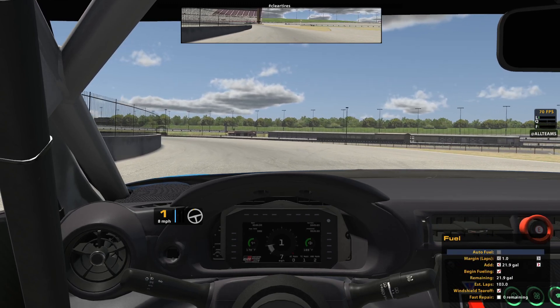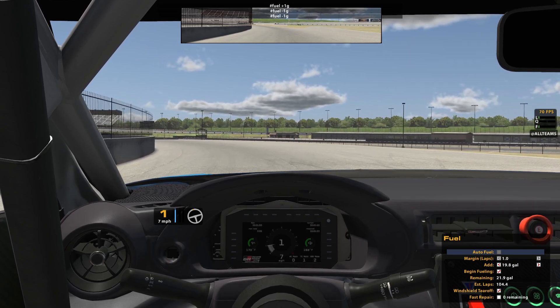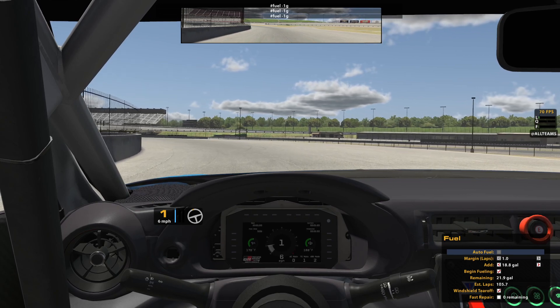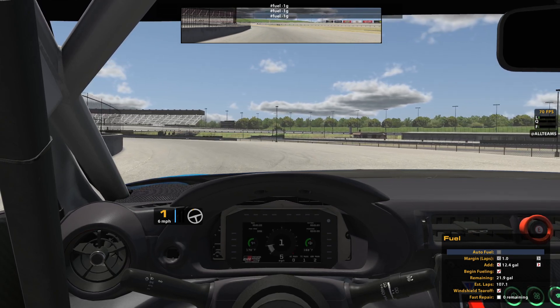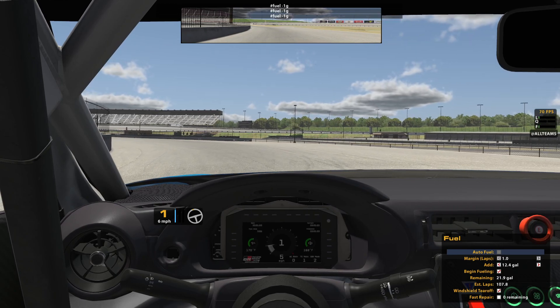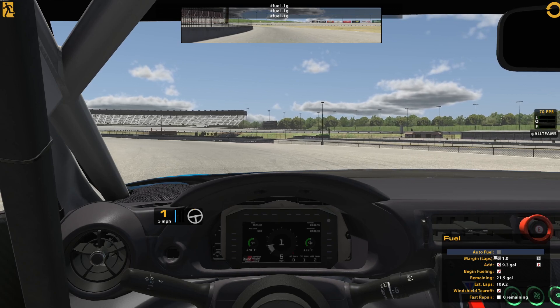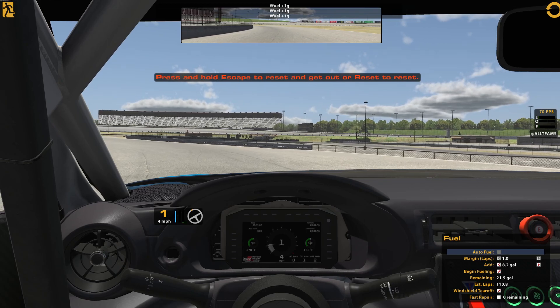For fuel, if I want to add fuel plus one gallon — it doesn't really do much because I was already at max, but if you see where it says add, that goes down. So if I'm using the pit calculator or something like that and it's sitting there saying you only need to add seven and a half gallons, we'll just keep hitting this button until we hit seven gallons.